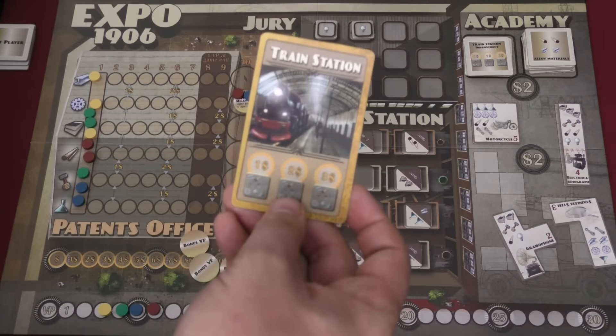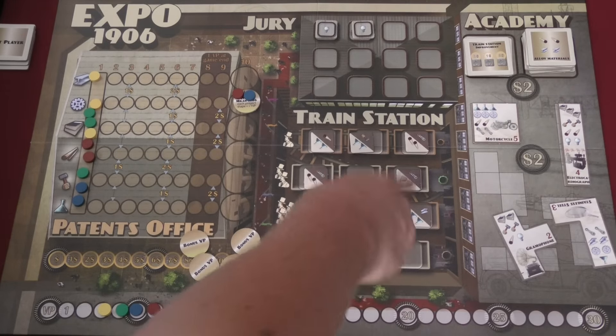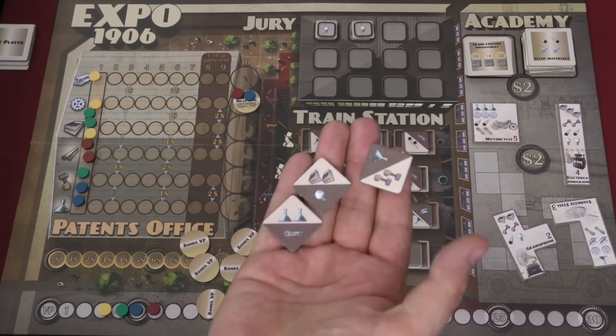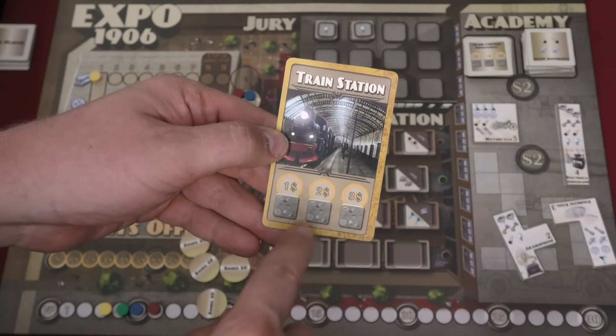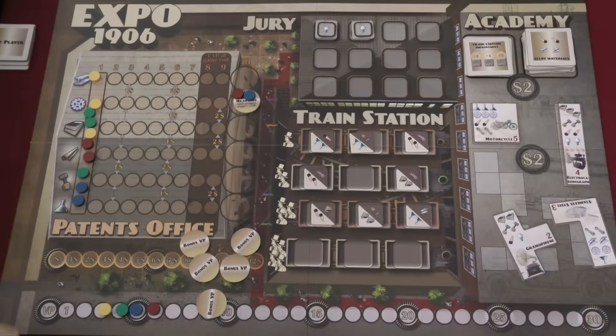The Train Station card lets you buy tiles available on the board. The number of players determines how many tiles are available, and they're replaced each round. There's a cost: one to buy one, three to buy two, and six to buy three of them.